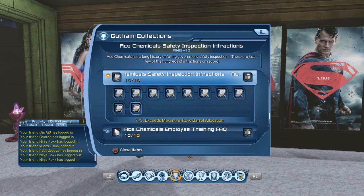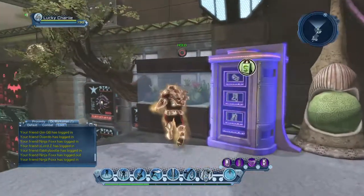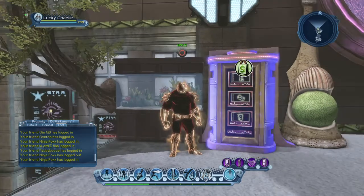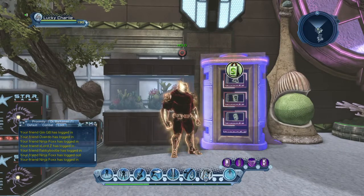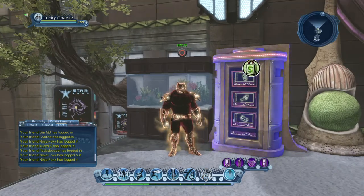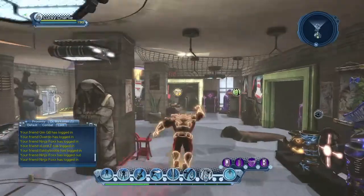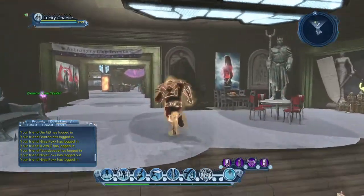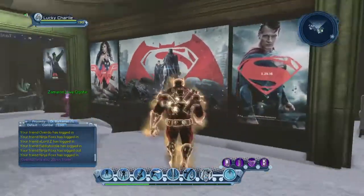I would say anywhere from $150,000 to $50,000 on most of these are the starting points, but it really depends on the person selling them. Right now they're probably in the $25,000 to $10,000 range considering people are still grabbing April Fool's collections, so now is definitely the time to buy. Also, if you don't have the money, you would find this stuff around Ace Chemicals — just fly around Ace Chemicals, around the buildings where you actually pick up the missions, on the sides of them. And always go across the parking lot too right there.